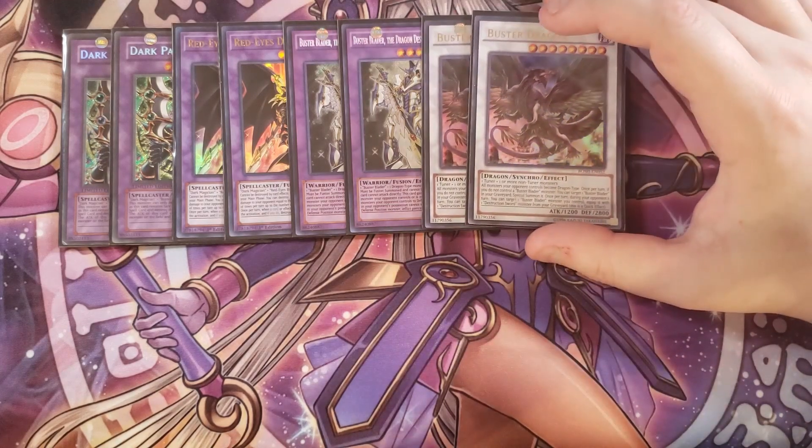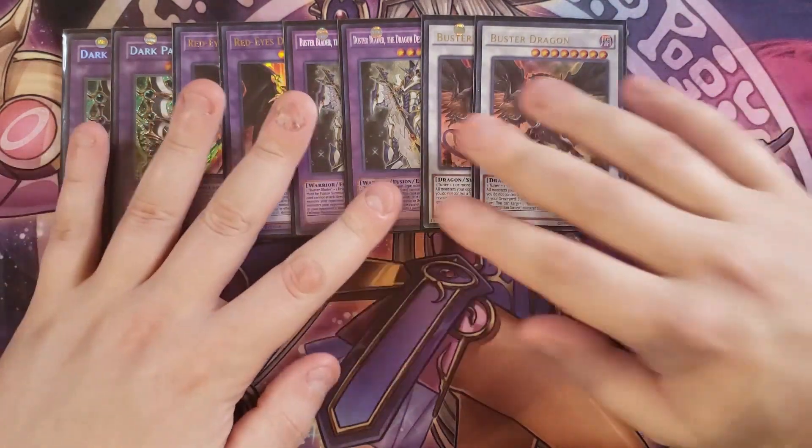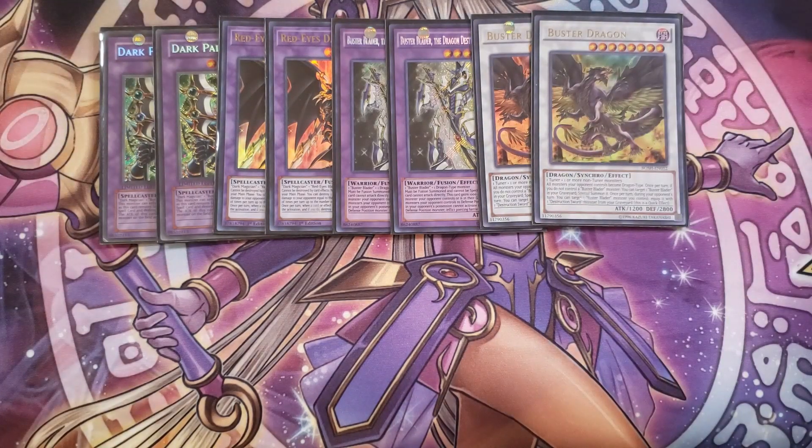We then play two copies of Buster Dragon. Buster Dragon is really good because it makes all monsters your opponent controls dragon-type, which boosts the attack of Dark Paladin and Buster Blader the Dragon Destroyer Swordsman. It can also special summon a Buster Blader from your graveyard if you don't already control one, or it can target one of your Buster Blader monsters and equip it with a Destruction Sword monster from the graveyard as a quick effect, preventing your opponent from special summoning from the extra deck.